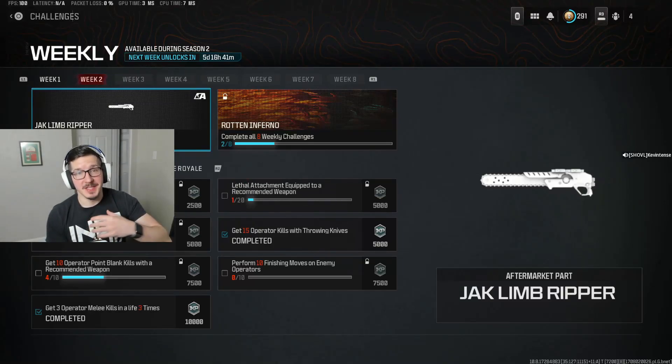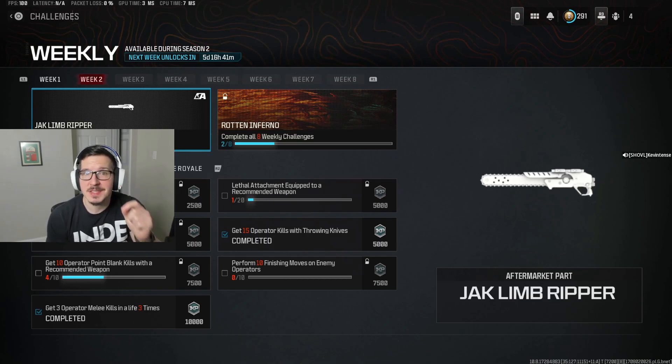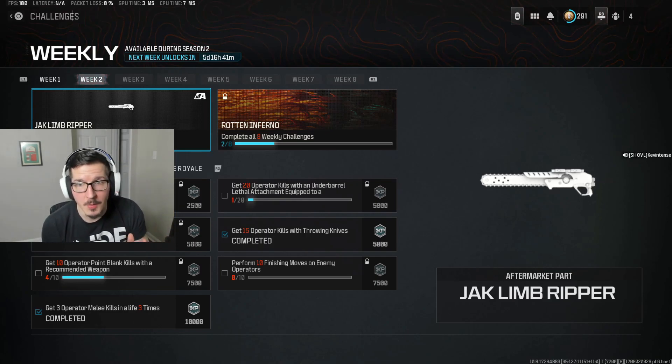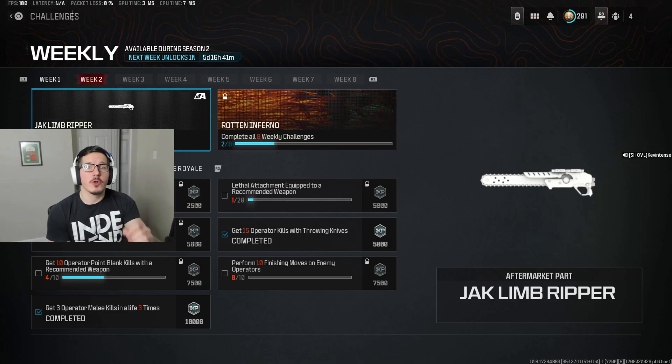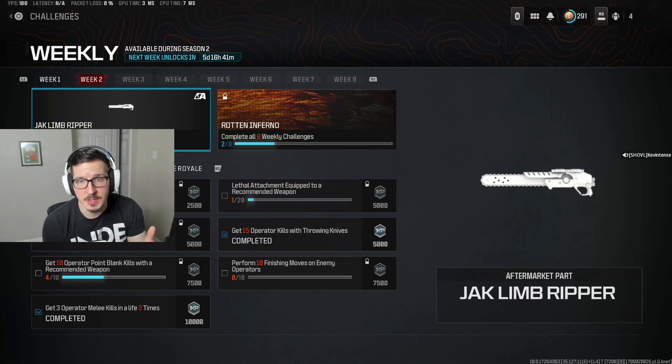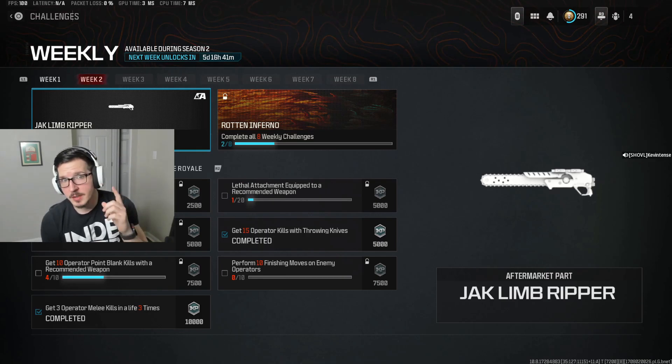Hello YouTube, I'm Kevin Tetz, you're all wonderful, and today we're getting into the second week of Season 2's Weekly Challenges, working toward that eventual goal of the Rotten Inferno Camo. Along the way to that reward, we'll be unlocking each of the eight weeks' individual rewards by completing five of the weekly challenges. My goal, as always, is to get five challenges completed in one game of Zombies.